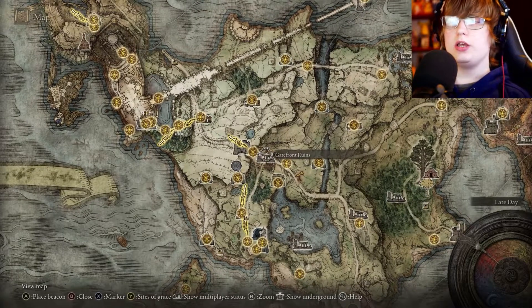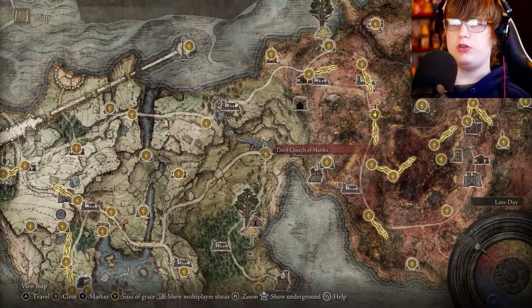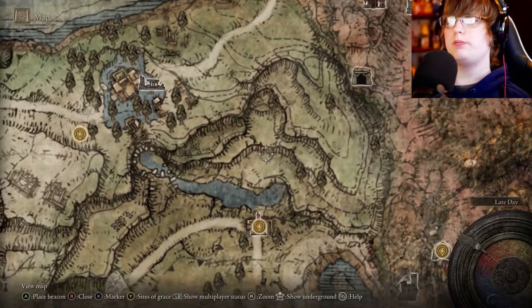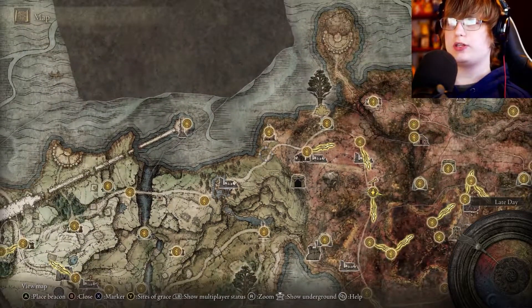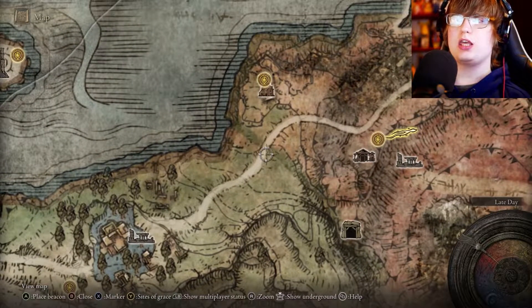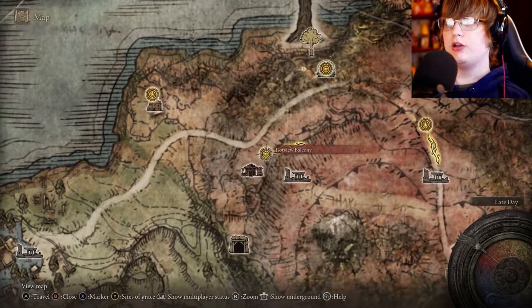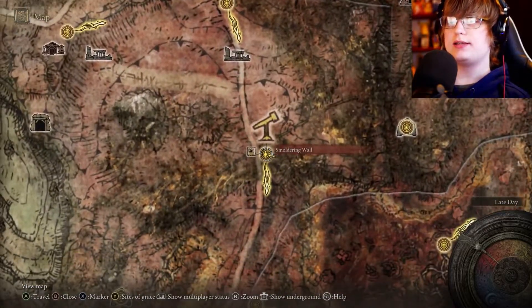You have two options: you can go down the path here, across this bridge, then go right up to the Third Church of Marika. From here there are a couple of jump pad sort of things going up, and you can get up on top of this cliff. I do not recommend you stop at the first one — there is an NPC invader that would probably kick your ass at a low level — so I highly recommend you go right past that and grab this grace here instead.